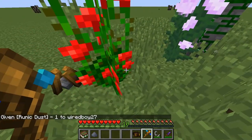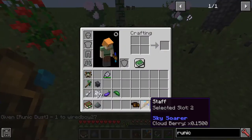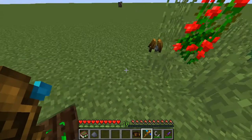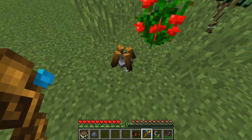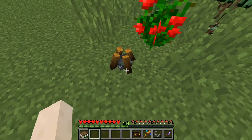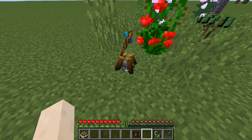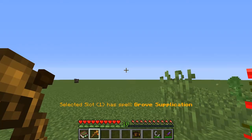Now for instance, say I wanted to remove the skysora from my staff - I would make runic dust, which I can mortar and pestle up from rune stone. I would simply return to the imbuer, put runic dust in there. There's the skysora - put it in and it will take it away. So you can see that now I have the grove supplication left on the staff.